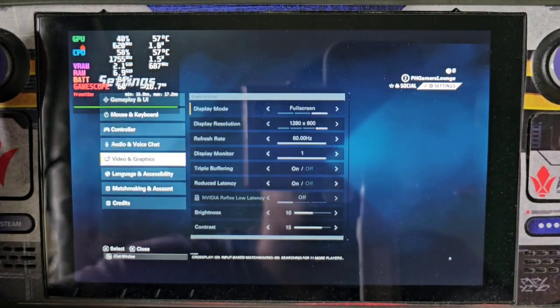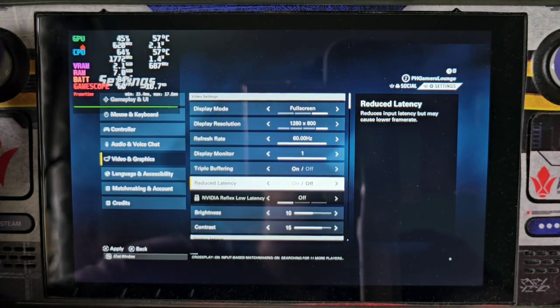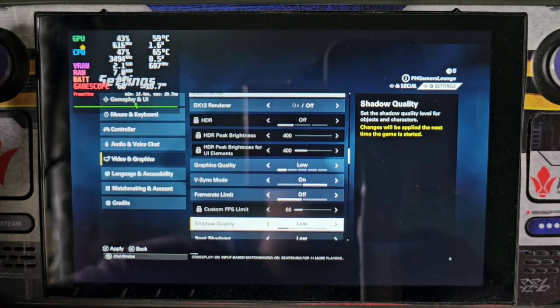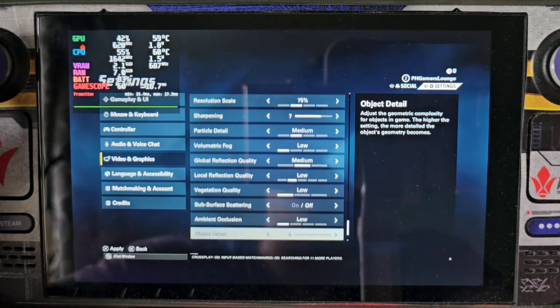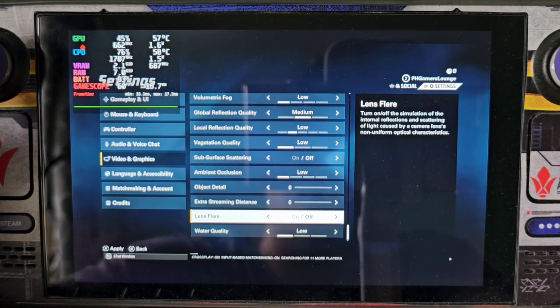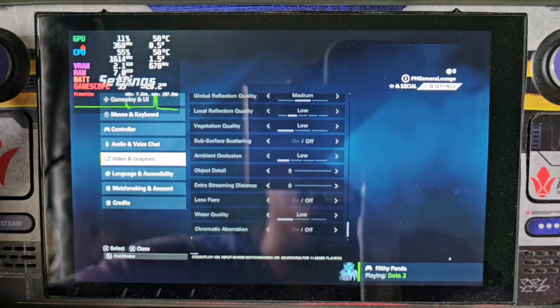Here are the graphic settings I have used. I have turned off triple buffering and reduce latency. I have also turned off V-Sync mode and the lens flare. Mostly everything is at low settings.